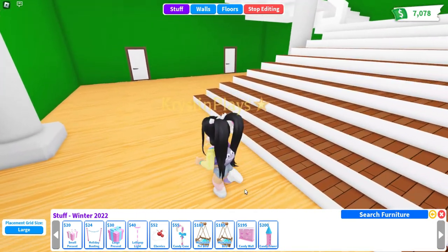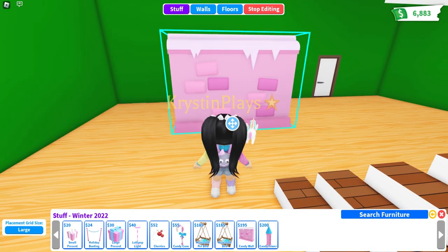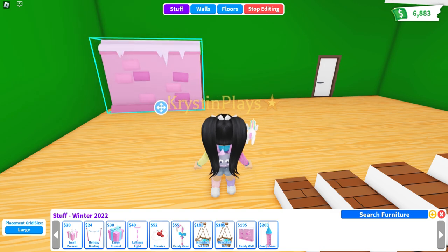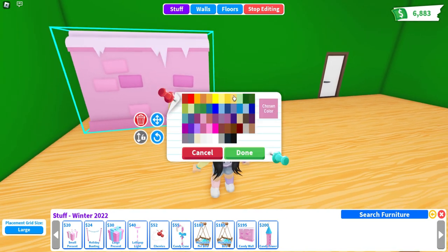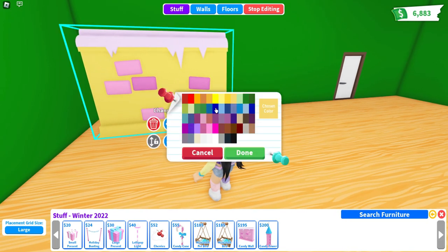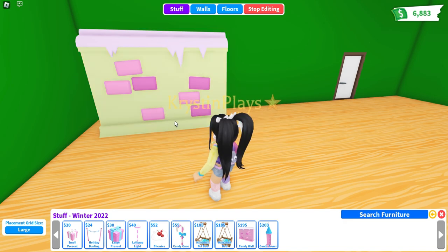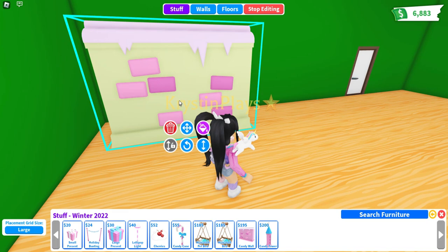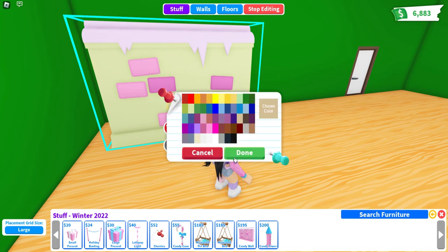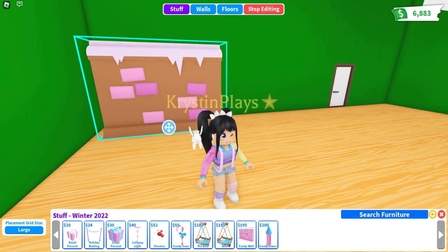And then we have the candy wall — I am most excited about this. Love it. It looks like we can change the color of the wall itself. Let's do white. I wish we could change multiple colors on the wall. The green looks really, really cute. Oh my gosh, let's do like a gingerbread house color. Oh my gosh, I love that.